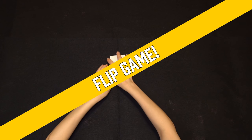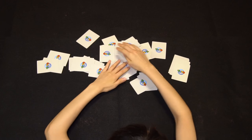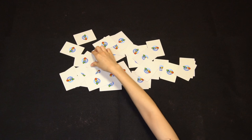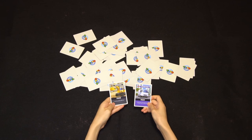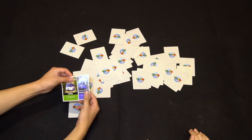Third game: Flip game. Have two or three players place all the cards face down so you can see the logo side up. When the game starts, you flip two cards at once. If they are in the same car category, you take them. If they aren't, put them back and flip other cards. The player who has the most cards wins the game.